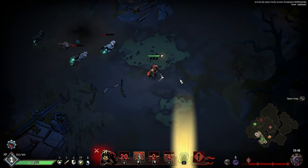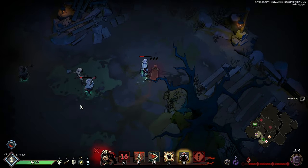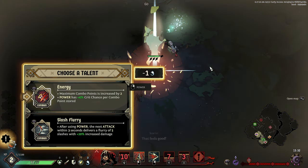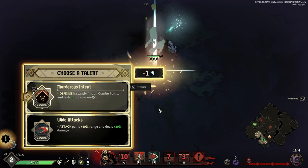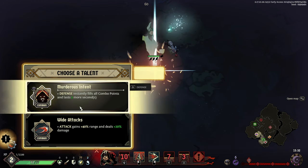With this character, I don't really like to use my primary attack all that much — you just take too much damage standing around. Just like that. Easy money. Let's take this aura talent. Maximum combo points is increased by two, and power has a 4% crit chance per combo point stored. We're going to reroll. Defense instantly fills all combo points. Yep, that's exactly the one we're looking for.